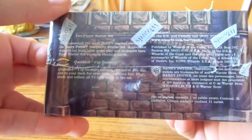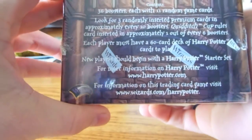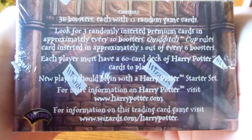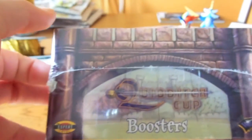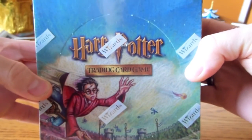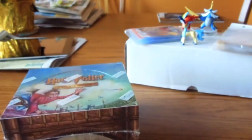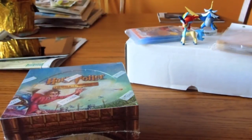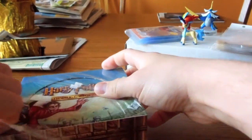There's 36 packs in this box, and each pack has 11 cards — 36 boosters and 11 cards. Looking to complete this set, I'm looking for a lot of hollows and a lot of rares still. So let's open it right up.